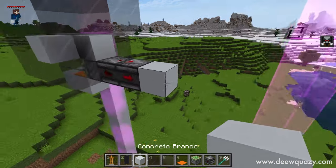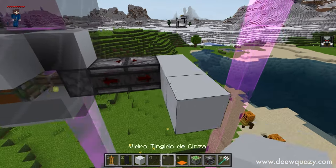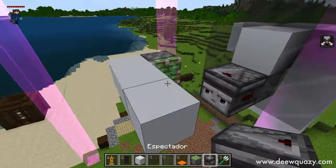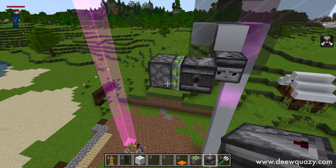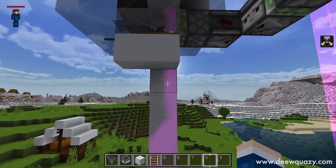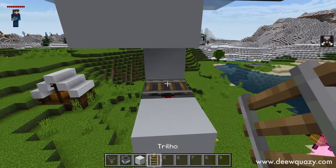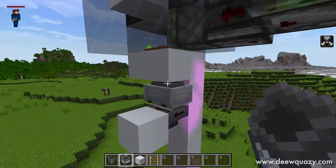Agora a gente vai pegar o nosso bloco de concreto, vamos colocar um, dois para o lado de cá. E vamos colocar um pistão aderente mirado para cá. A gente pode já quebrar esse espectador aqui para poder desativar nossa farm. Vamos colocar o espectador mirado para lá e por enquanto vamos deixar assim. Aqui na parte de baixo desse bloco a gente vai colocar dois blocos, vamos quebrar esse aqui, colocar um funil mirado para cá. Em cima desse funil a gente vai colocar um trilho e um carrinho com funil — dessa forma a gente vai pegar todos os itens que caírem ali.